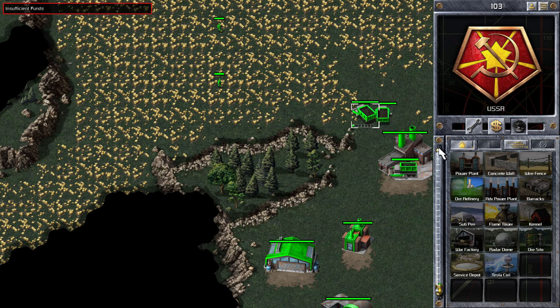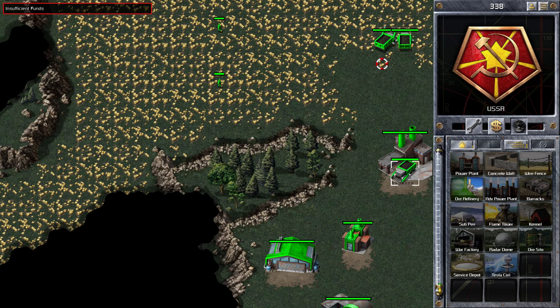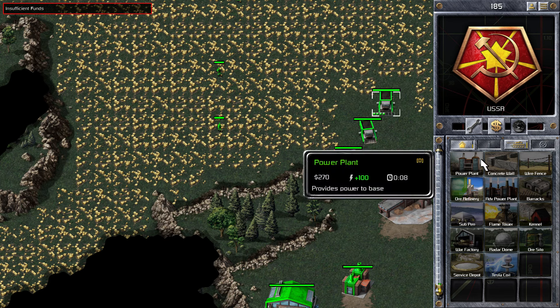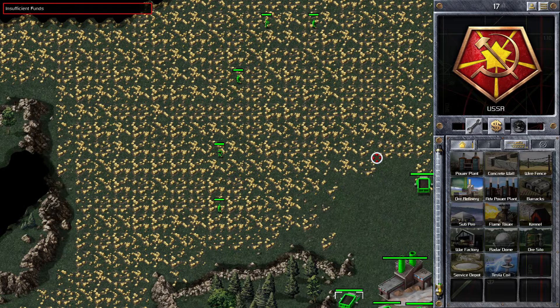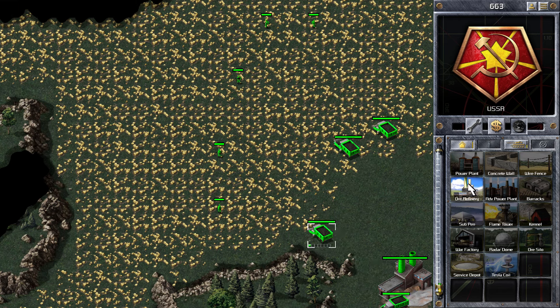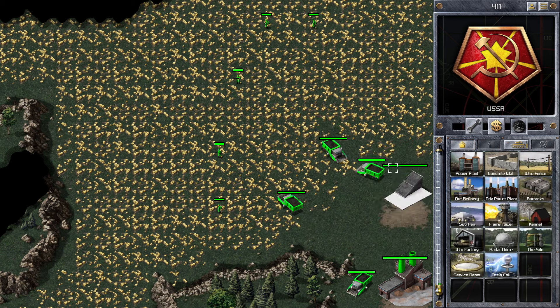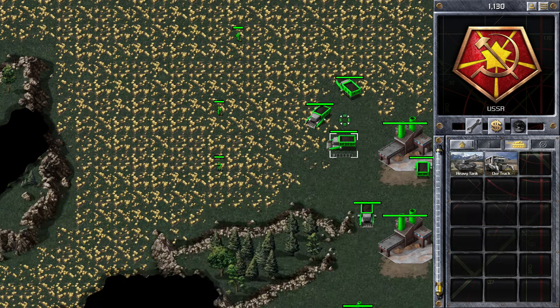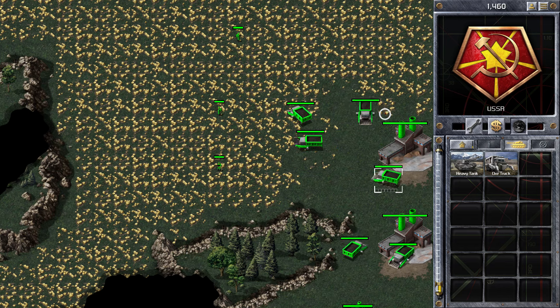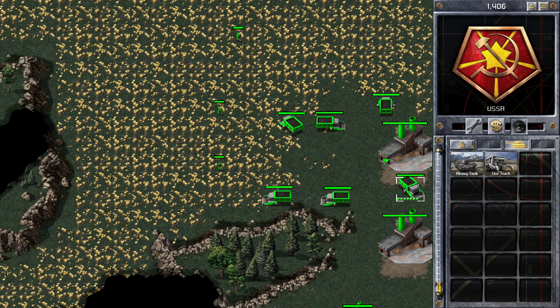You can see I'm now building my next ore refinery. I need to manage my ore trucks, because if you don't manage them on this map, what tends to happen is they go to the ore closest to the war factory they come out of, and they have to go right round the cliff to get to it. So you do have to be very careful. Also, this position is the worst corner to start on. If you're starting on a corner, this is the one you probably don't want to be on because it's very tight for your ore trucks to get in and out. Once you expand out into the map it gets a lot better, but this first part is a little bit annoying.